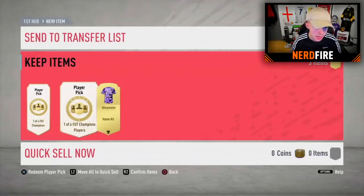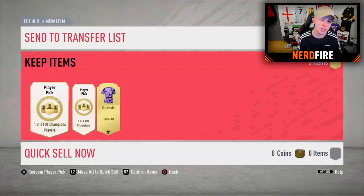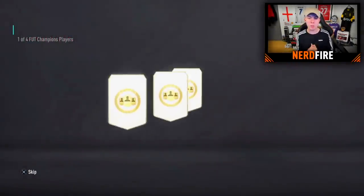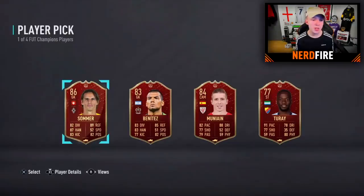As you guys saw the Team of the Week earlier, Werner and Walker are like the main two that you kind of want from this team of the week — the rest of it's really not the best. But let's go with the very first Player Pick for my boy. We got Sommer in there, 86 rated — that's literally the joint highest rated in this team of the week. He decided to go with Sommer, so let's go ahead and select him for the first Player Pick.